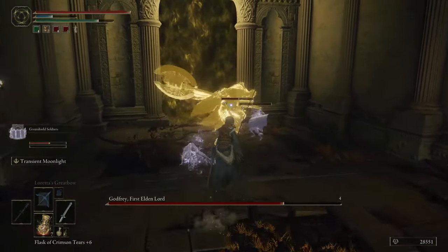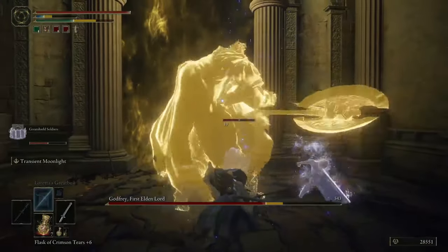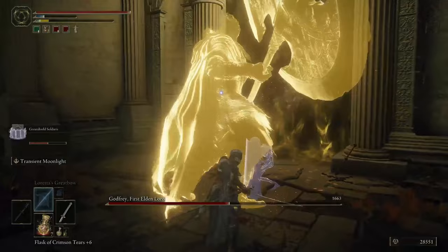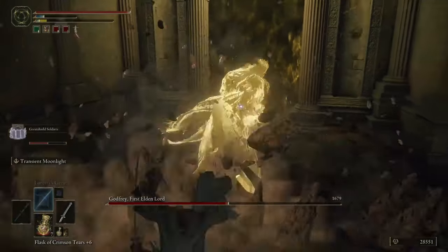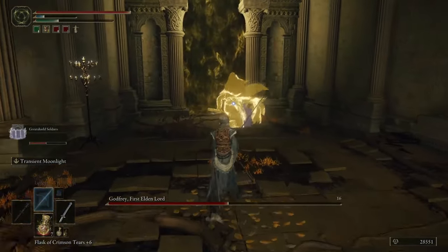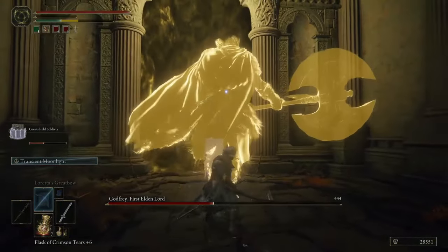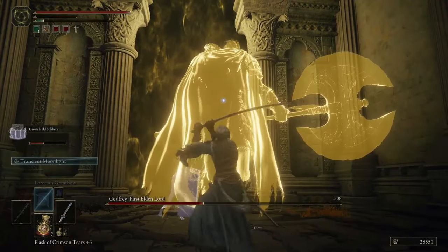When he starts doing the big sweeping moves, I would recommend rolling back and creating some distance to avoid them, or spam rolling behind them. But beware of staying in range and spam rolling, because he will occasionally finish his combos with an offbeat strike. So try to pause before rolling on the third attack, as there might be a delay on the swing.